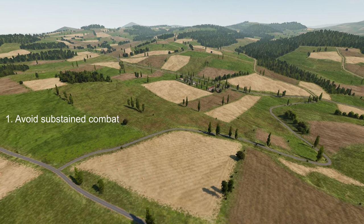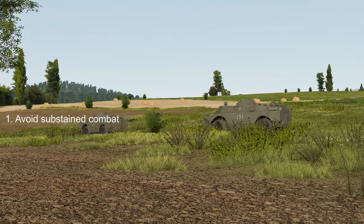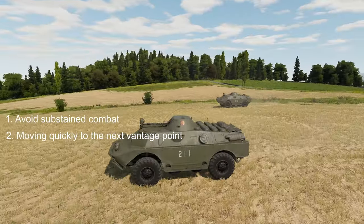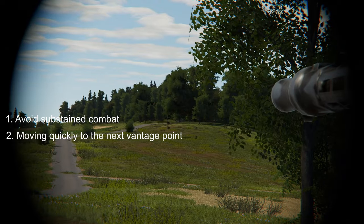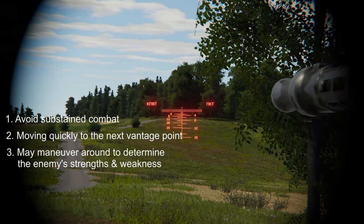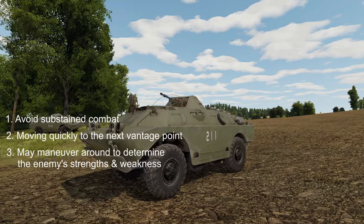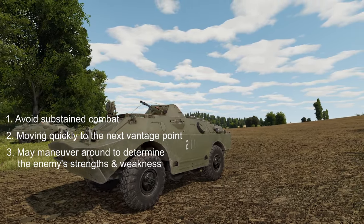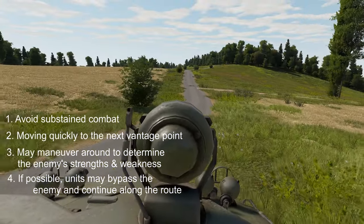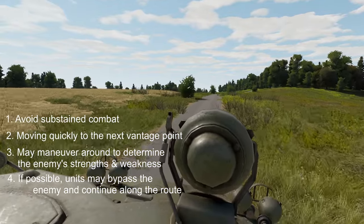There are key features of the reconnaissance element within Soviet doctrine. A typical reconnaissance unit would avoid sustained combat, either avoiding being spotted or breaking off contact once it's been made. In open areas, the reconnaissance units will cross at high speeds and move from one vantage point to another, avoiding staying in one area for too long, and may dismount to get a better area of observation. Once they make contact with the enemy, they may attempt small flanking maneuvers to determine the enemy's composition and strength. And lastly, if possible, they may bypass enemy groups to continue moving along their prescribed route.